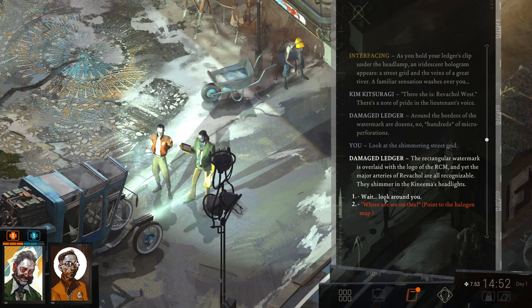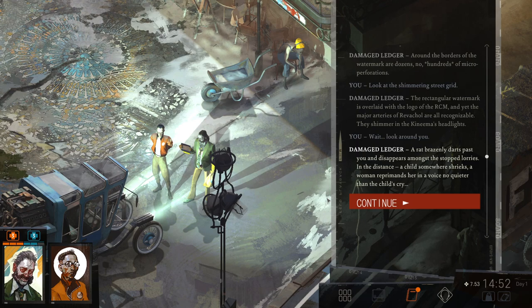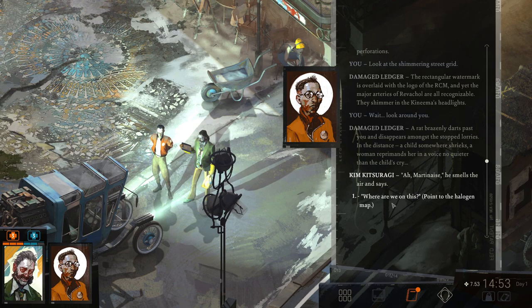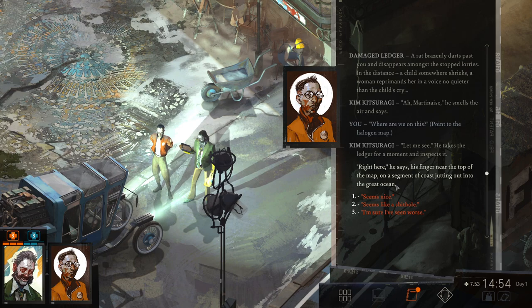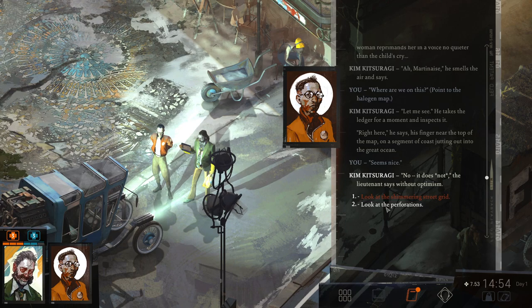Look around you. A rat brazenly darts past and disappears amongst the stopped lorries. In the distance, a child shrieks and a woman reprimands her just as loudly. Point to the halogen map. He takes the ledger and inspects it. 'Right here,' he says, his finger near the top of the map on a segment of coast jutting out into the great ocean. 'Seems nice.' 'No, it does not,' the lieutenant says without optimism.